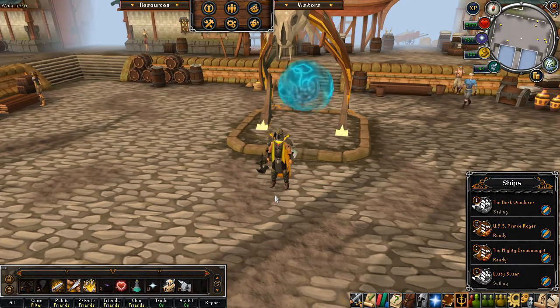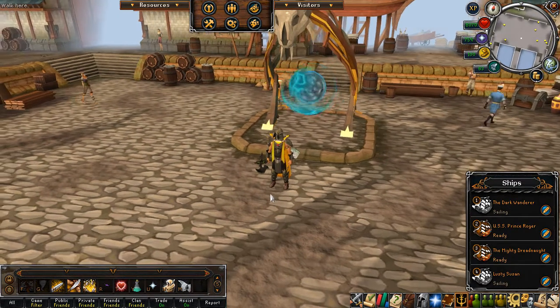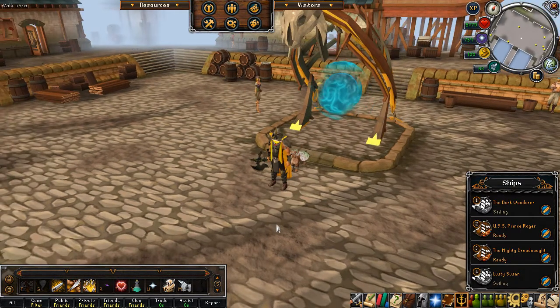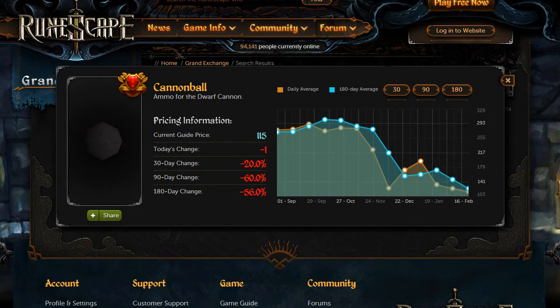It's probably going to be better for mid-level to high-level training. And I was looking at cannonballs too, because they're really cheap right now. After the Evolution of Combat, they dropped significantly in price because they didn't hit for quite as much as they used to. They recovered a little, but have since dropped off again. If you buy these for around 109 GP each or less, that's probably going to be a very good deal.